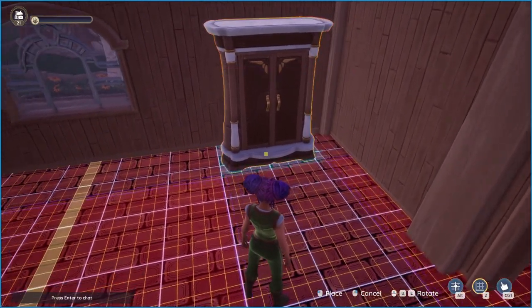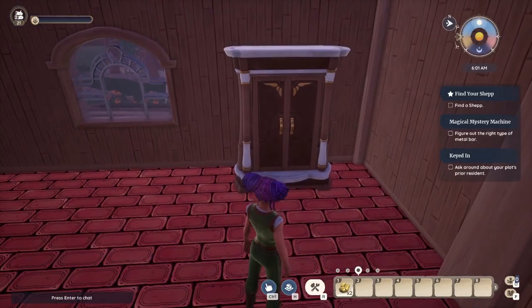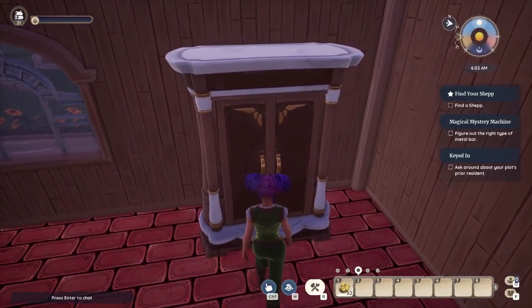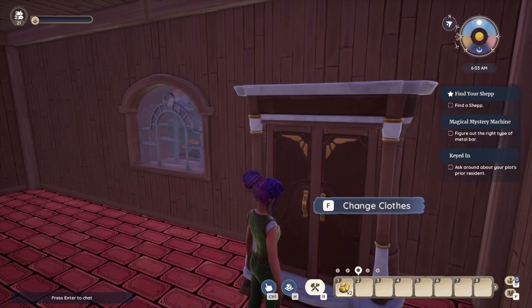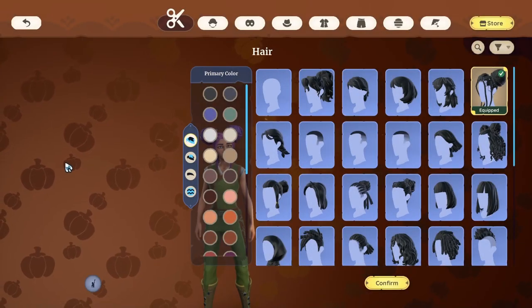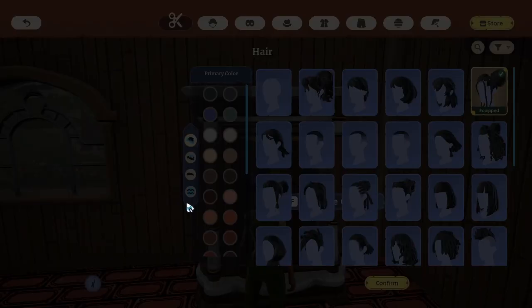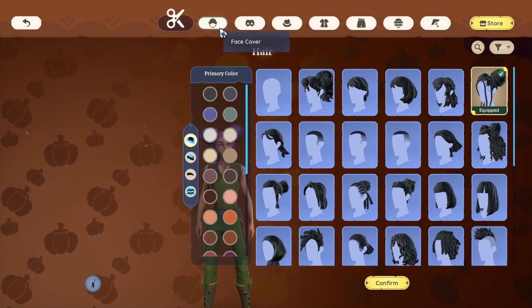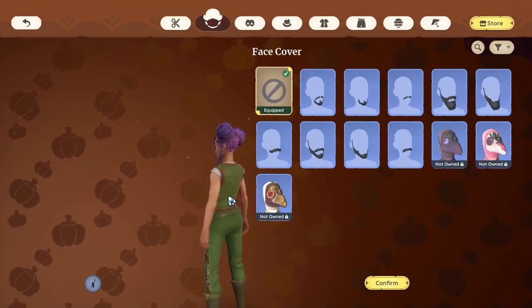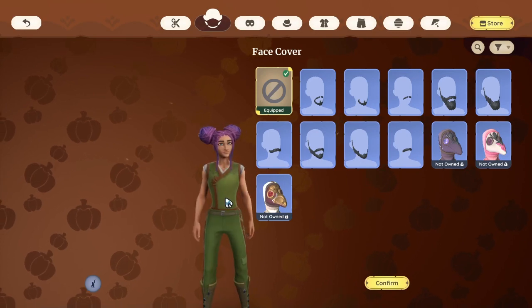We're going to place it down over here. If you walk over to it, you're going to see that a text appears — it says 'F: change clothes.' We're going to press F and now this menu is going to appear, but for some reason it's bugged out.